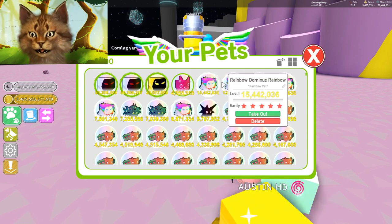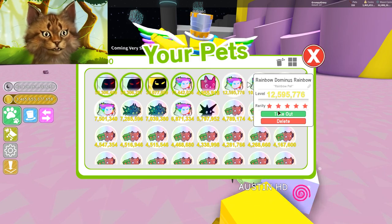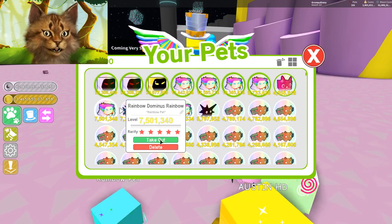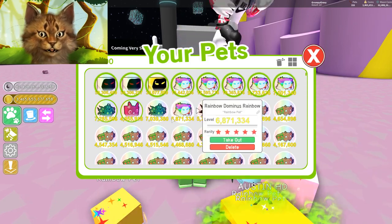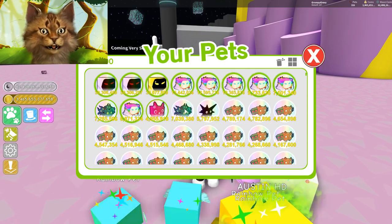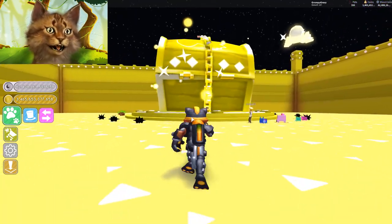So I have my cat armor right here. Let me equip some of my really good pets - I want to get this one, this one, this one, and this one. I also want to equip all my hydras - the hydras are pretty hype. I'll put this one and then one more hydra.